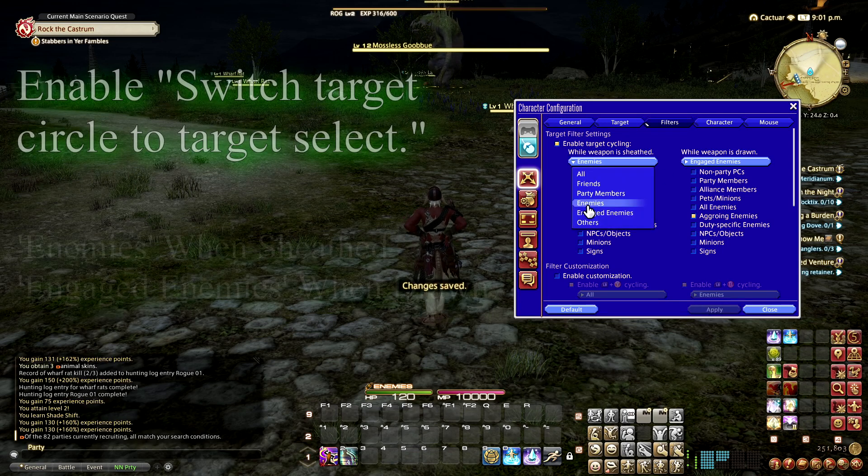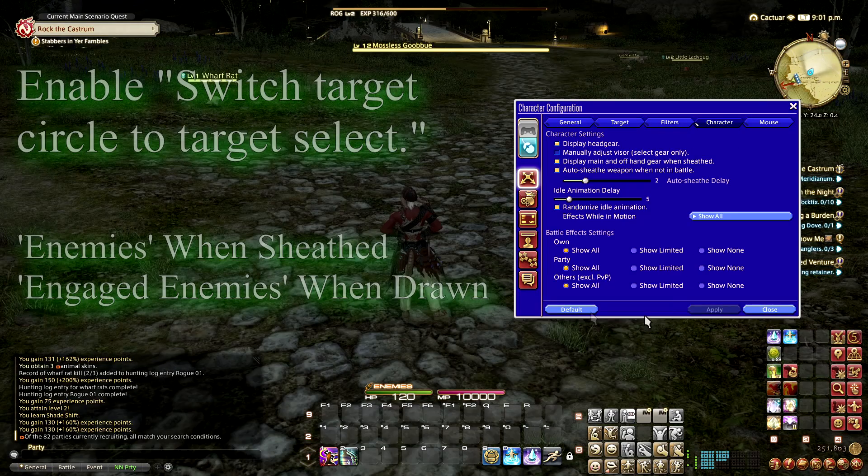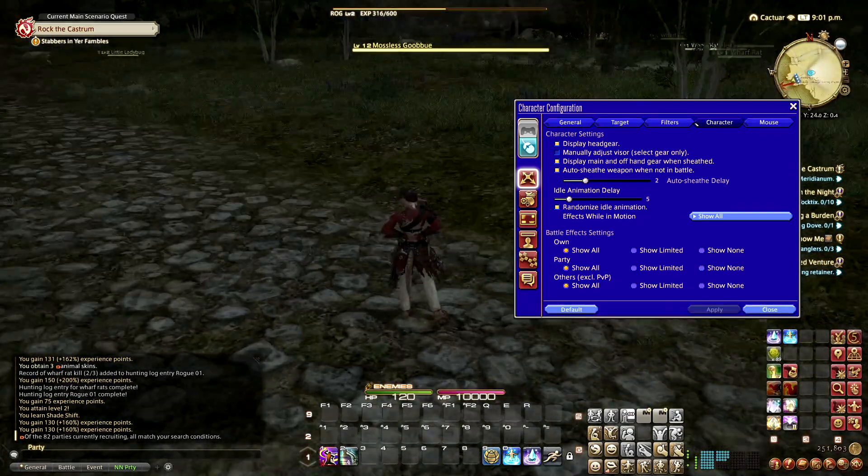Apply. Make sure this is set to enemies when it's sheathed, and when a weapon is drawn, engage enemies. Apply, and you're all set.